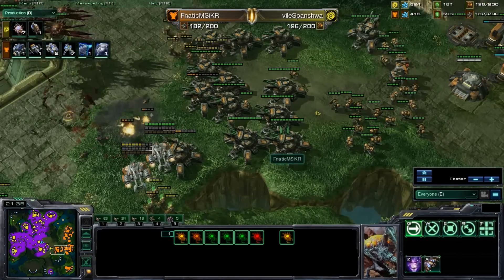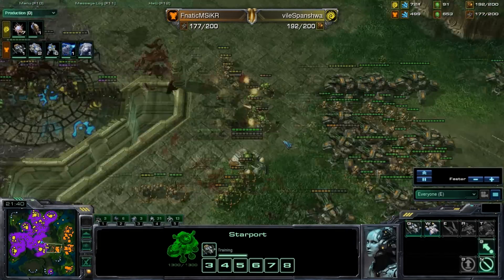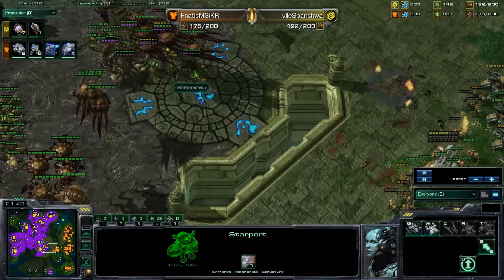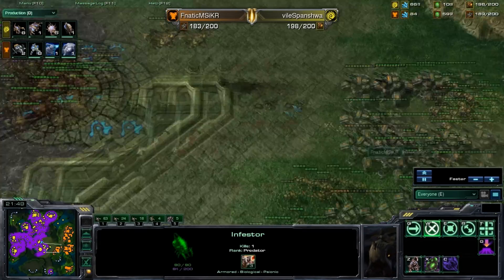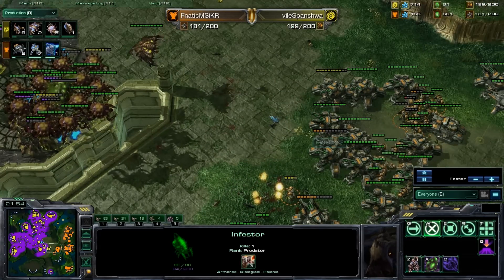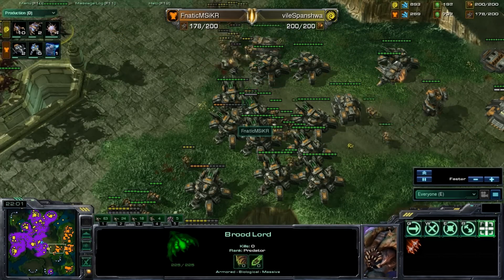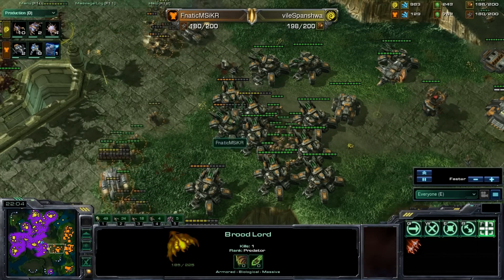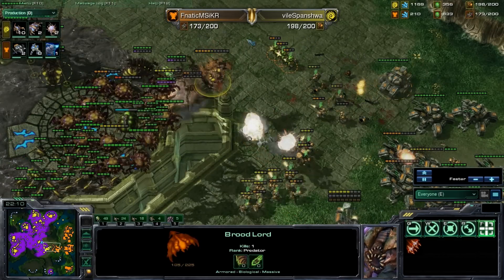If you're KR, you'd ideally want to throw down another starport and get out Vikings as fast as you can, since that's your only way you're going to come back. Here are the infestors dropping Fungal Growth on top of these marines. So these marines will die very handily to not only Fungal Growth, but the broodlords hitting them and their own siege tanks blowing them up.